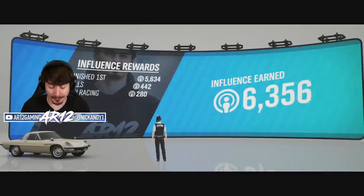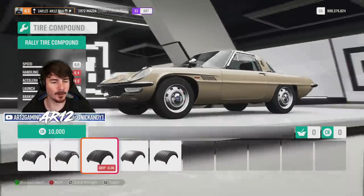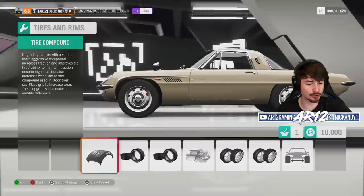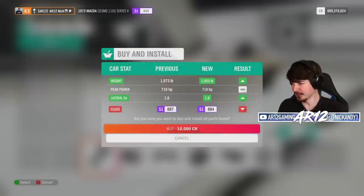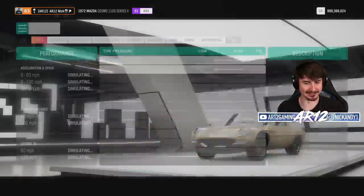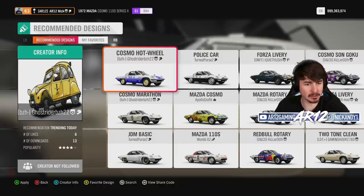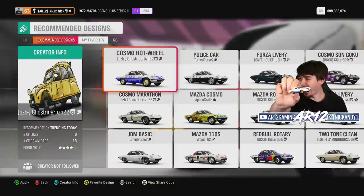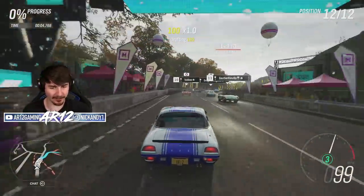You know what else I think this car would be really good for? Rallycross. If I swap on rally tires, my class actually drops a little bit. Swap on a front splitter and rear wing and we're sitting at the top of S1 class — super lightweight, super crazy horsepower. I just wanted to check out paint jobs available for the Mazda Cosmo — this is the Mazda Cosmo Hot Wheels livery. I have the car! That is so cool.